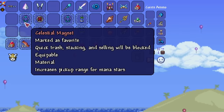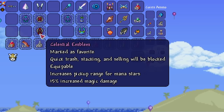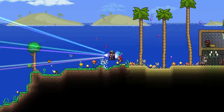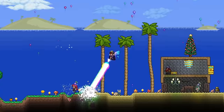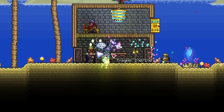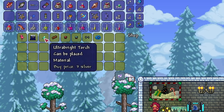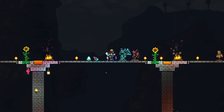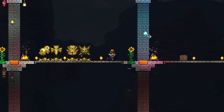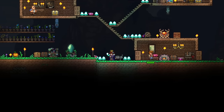Another great accessory to consider is the celestial magnet. This accessory increases the pickup range for mana stars, and it can be combined with other mage accessories — such as the Avenger Emblem for the celestial emblem, or with the mana flower for the magnet flower. Overall, it's a pretty great mage accessory if you want that mana star pickup range. I personally prefer damage or dash accessories, but it's decent enough to be worth consideration. You could also pick up some ultra bright torches — they give more light than a normal torch and the color is quite pretty, though too many can oversaturate builds.